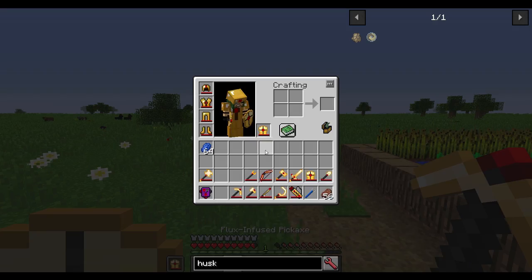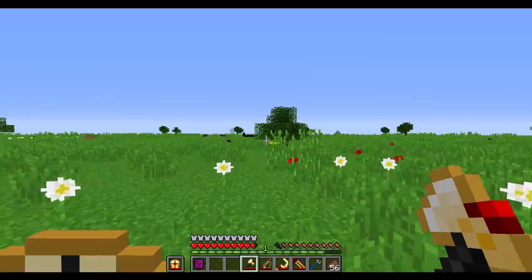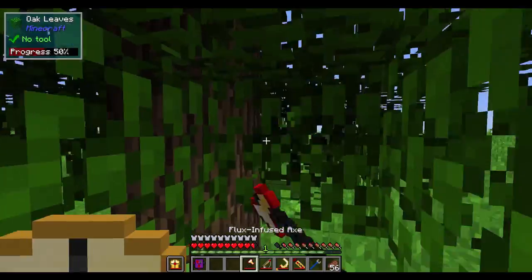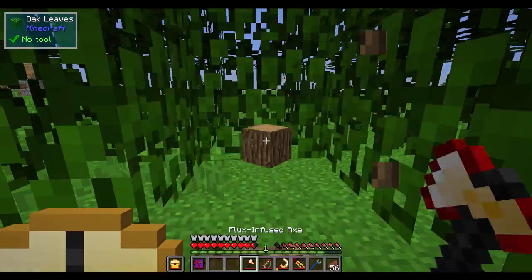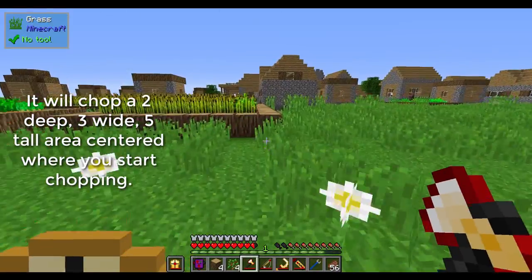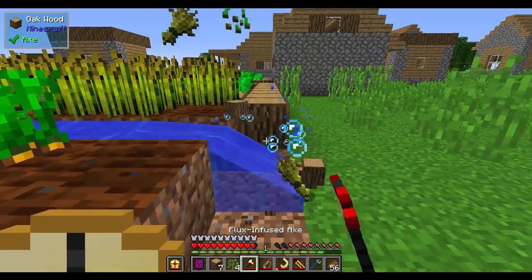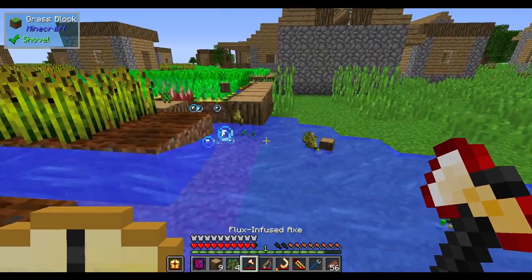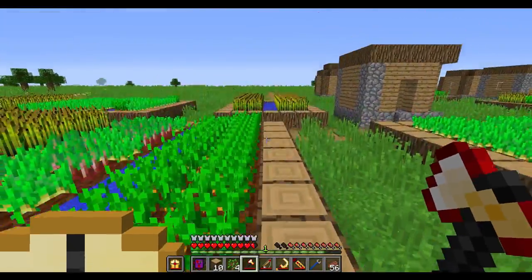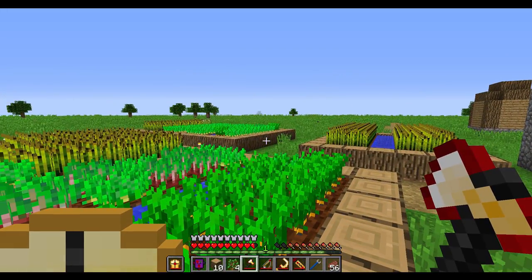Now let's unempower that. I have a flux infused axe. It chops wood and it will also do some serious damage. If I use this on a tree, it chops down the whole tree. So it will definitely give you a benefit. If I empower it, it's really going to start taking out chunks in an area and chopping up trees at the same time, helping to eliminate them very quickly.